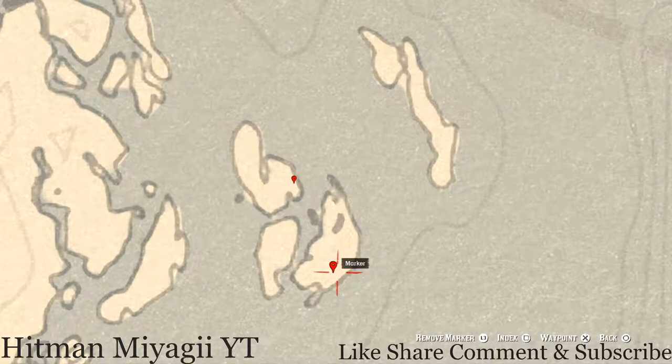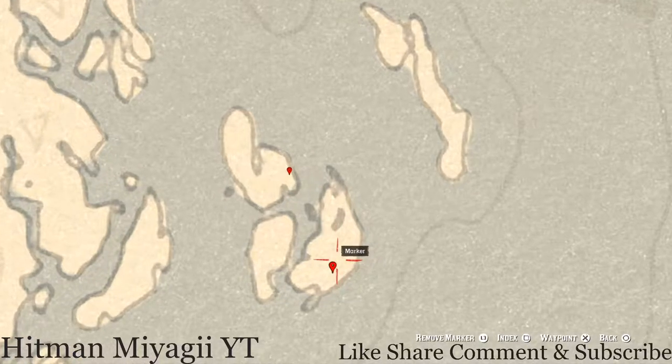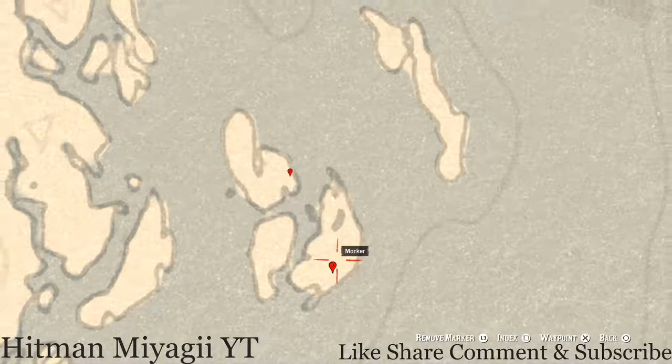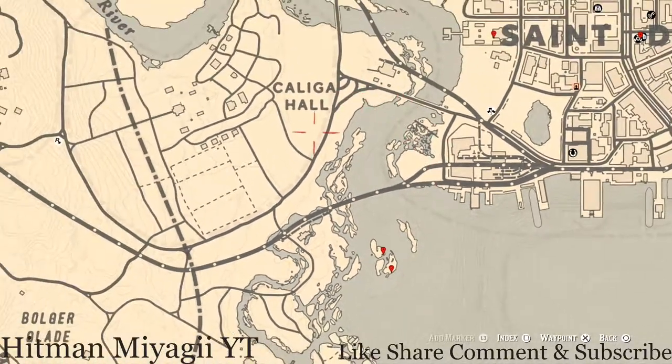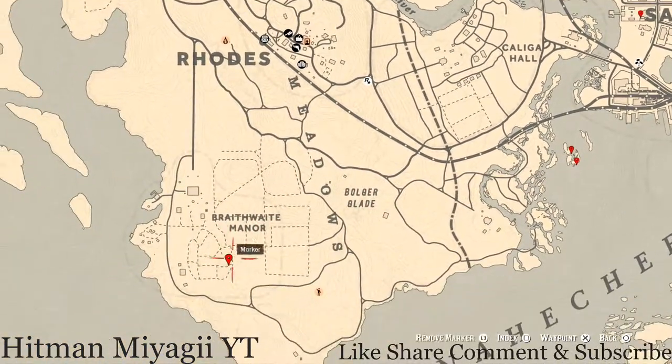At the next marker there's a cardinal flower behind a tree stump. If you can't see it, come up a little bit and look on the other side of the stump. This cardinal flower spawns here each and every day, and by its location it tells me exactly what cycle the flowers are on — today is cycle six.